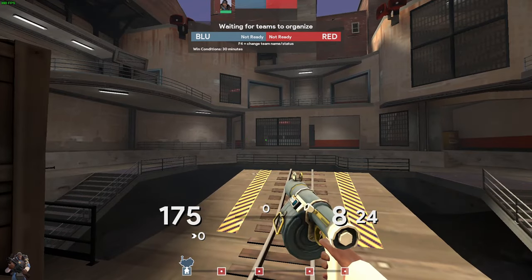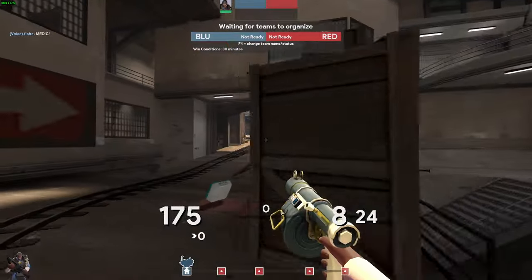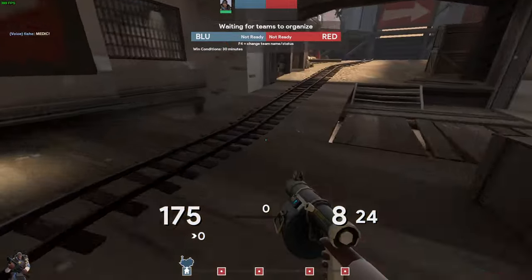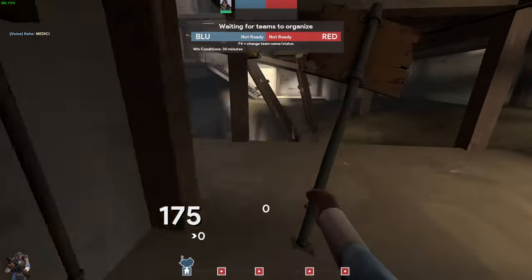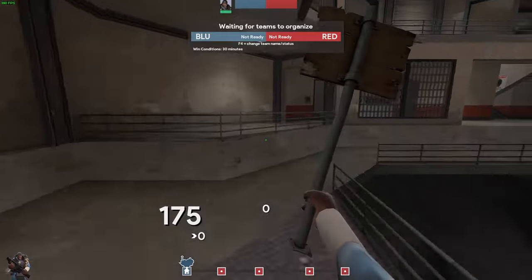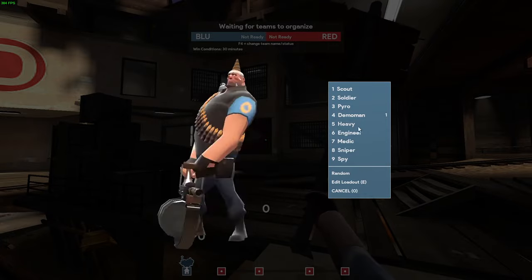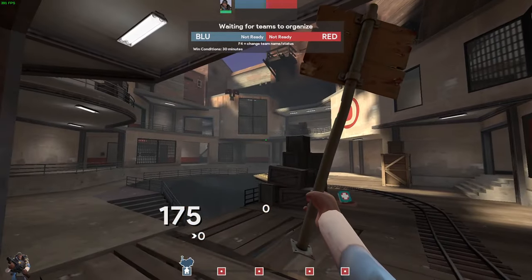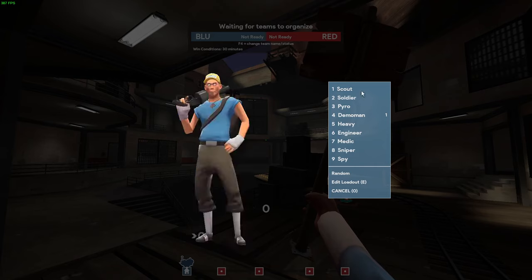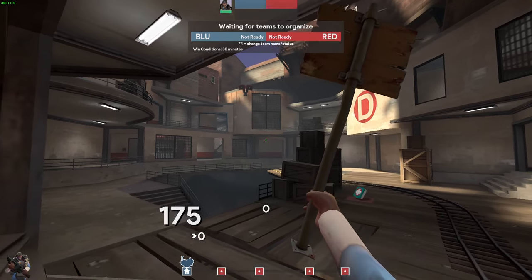Just try and kill them — that's all there is to it, there's no trick, you just have to try and kill them. Pyros can also airblast people into the pit, which is a classic funny moment. You're definitely going to need stock Uber to push this, but that's just like every last. I think I covered everything — thanks for watching.